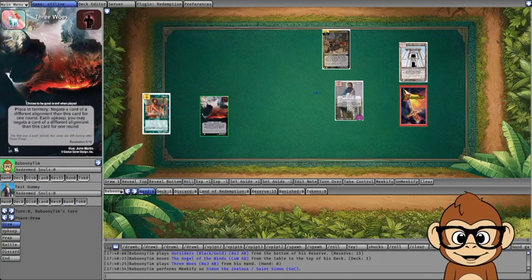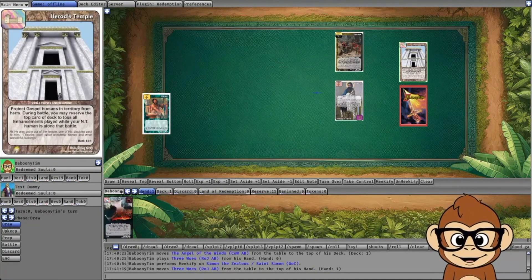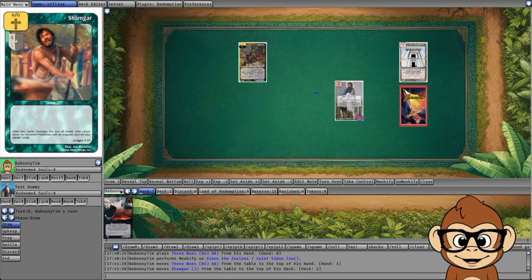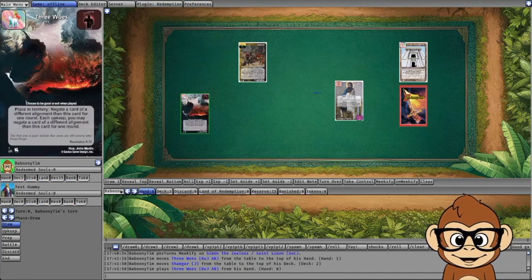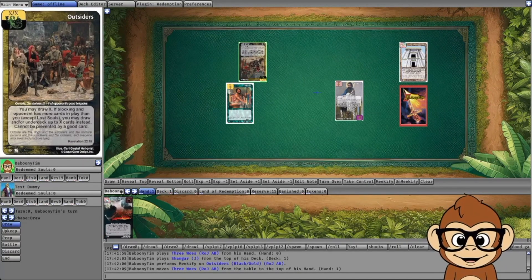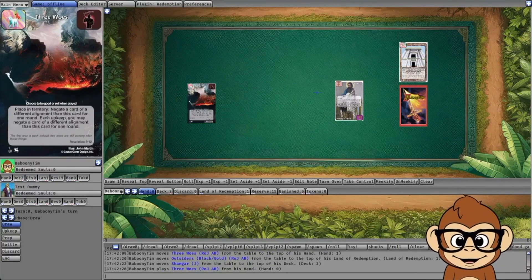A sneaky play around this targeting rule: if an opponent knows you have Three Woes and they have Outsiders and Herod's Temple out, they can activate Herod's Temple and start tossing enhancements. When you attack, they block with Outsiders and underdeck things. Normally the underdeck would happen and then you'd have a chance to play a Dominant to negate it. However, a smart opponent can actually target Outsiders with one of the underdecks — once Outsiders is underdecked, you can't play Three Woes to target it because it no longer exists.